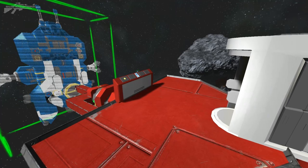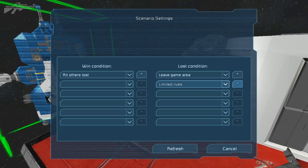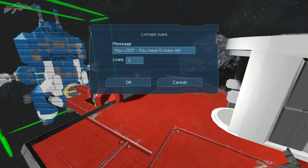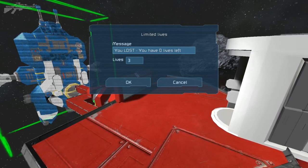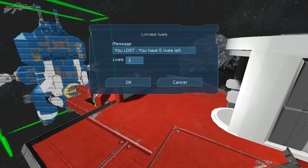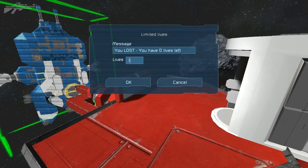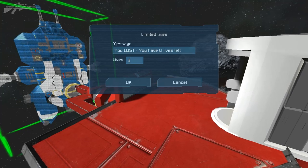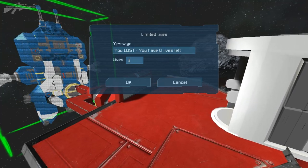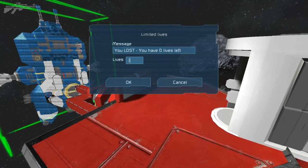Let me show you how to set up the limited lives option. Go to the tab next to 'Limited lives' once selected, click the little star and a message comes up saying 'You have zero lives left.' You can select the number of lives you want each player to have. Don't limit this to just deathmatch — you could use it for scenarios where if someone fails a puzzle three or four times, they hit the lost condition and reset.